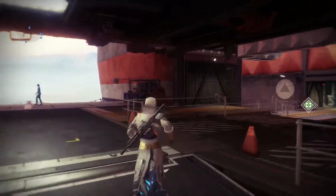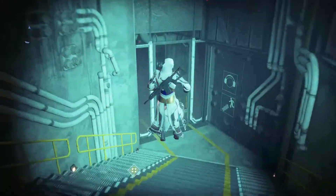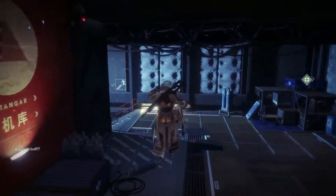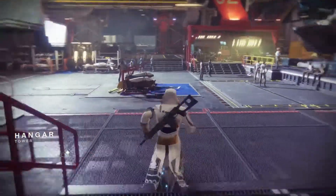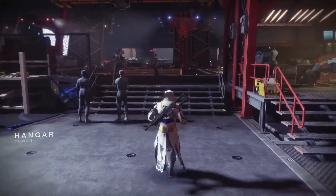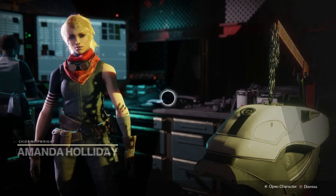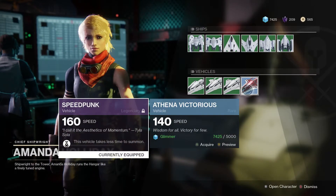Next, if you want the Sparrow, which you only get from Target Pop-Tarts, you come over to Amanda in the Hangar. It'll be just in her inventory right there — Athena Victorious.